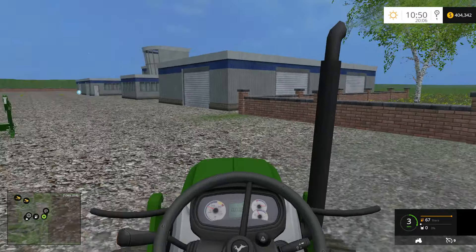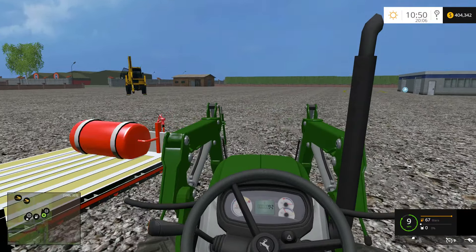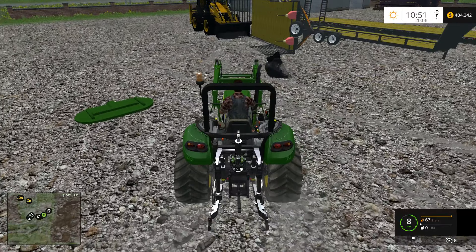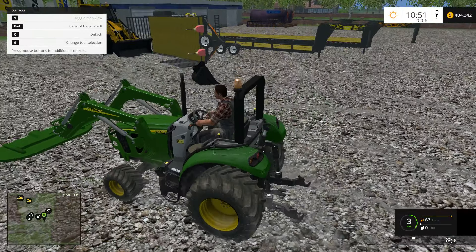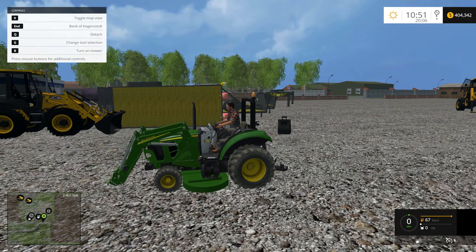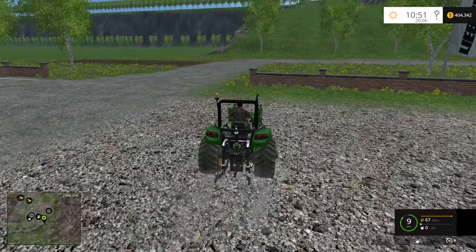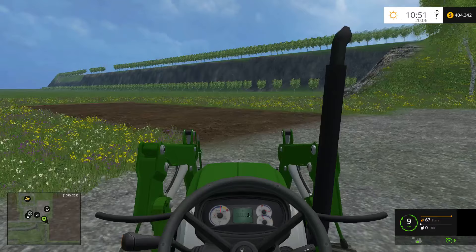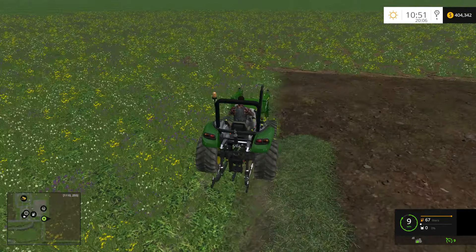We're going to use this to tip that trailer back onto its wheels — the one that's on its side. Obviously you can hook any kind of bucket up to it, and I'm sure you can hook up modded buckets too, but for sure the ones already in the game. This is an awesome combination. We've got some grass over here — let's go ahead and mow a little bit. We've got a top speed of nine miles an hour.